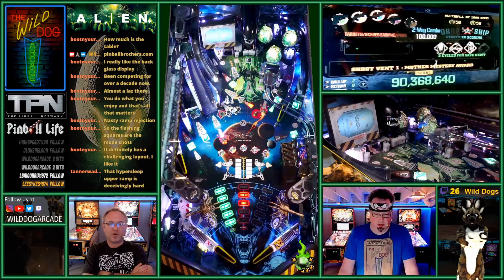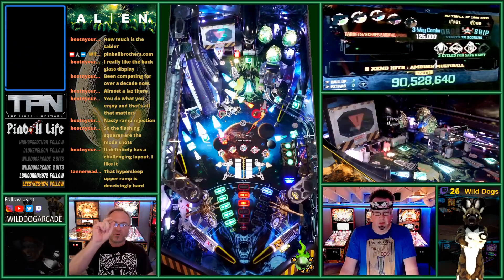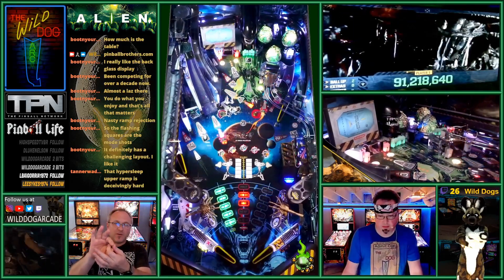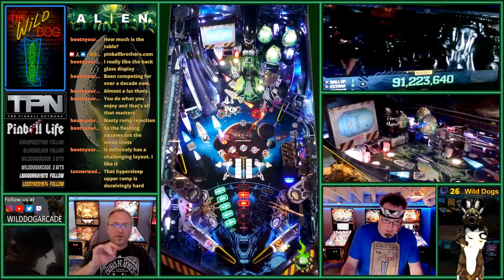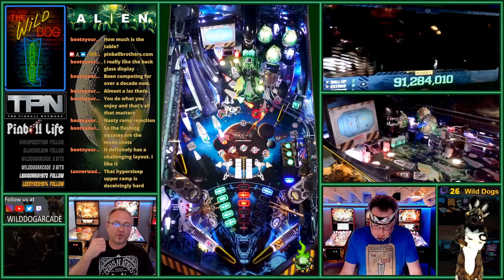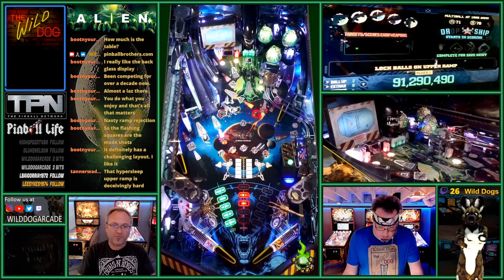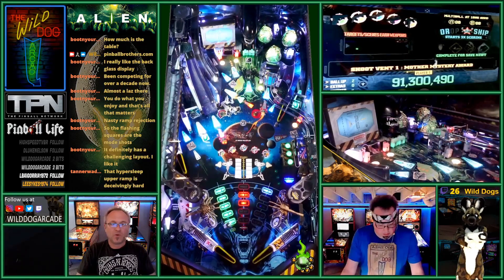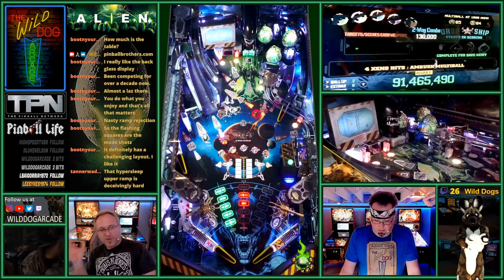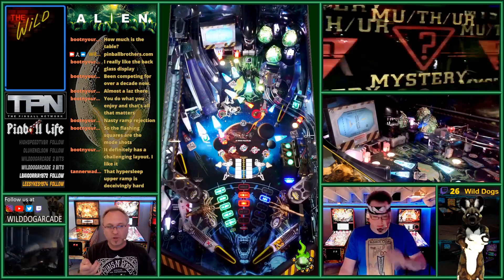Weapons targets — the little skinny rectangular light-up targets — if you hit and light all five of them, it awards you a weapon. Weapons have different benefits: one gives you a hypersleep lock, one gives two-times playfield scoring, one spots shots. Each one is kind of cool. You activate them by hitting the start button. This game has a classic 90s Williams start button instead of a plunger.